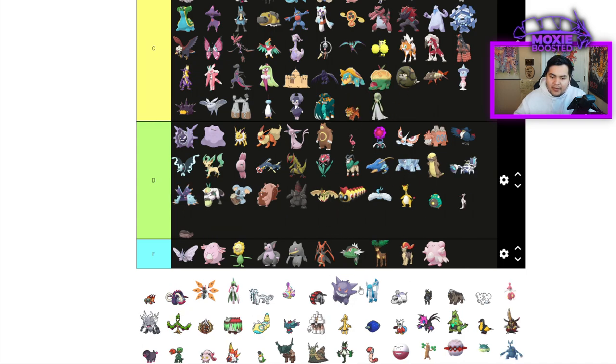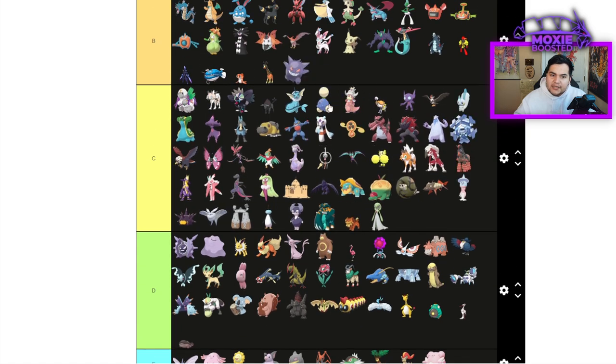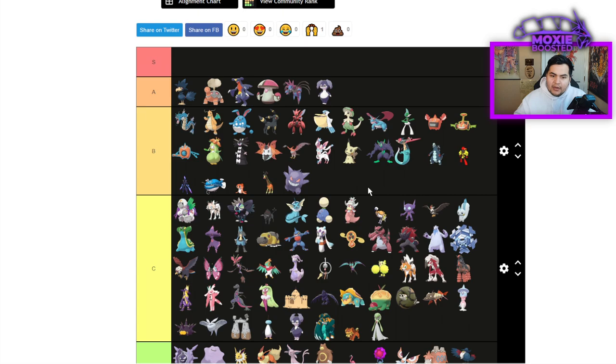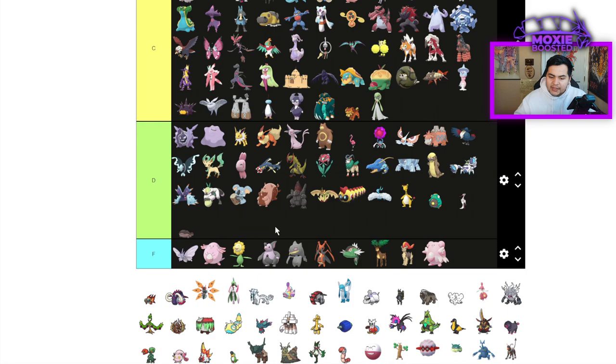Gardevoir is going to be C tier — not that notable. Gengar is actually going to be B tier. I've seen it do a lot of scary things — Icy Wind, Focus Sash, Hypnosis, Sludge Bomb, or Shadow Ball. All quite good moves.